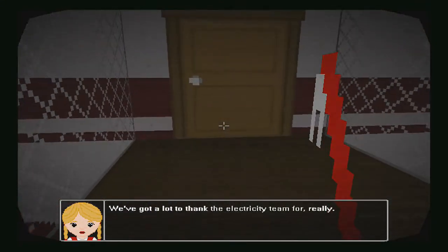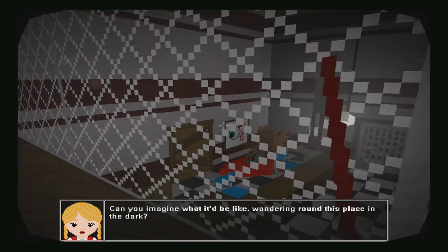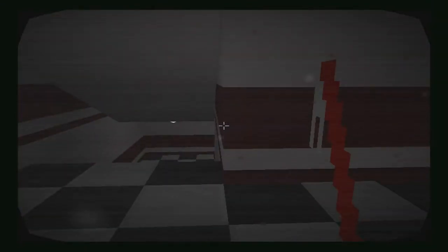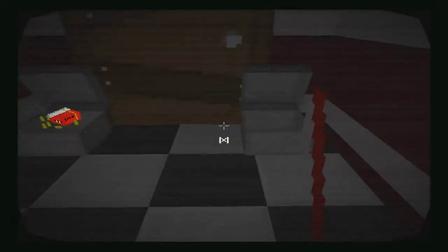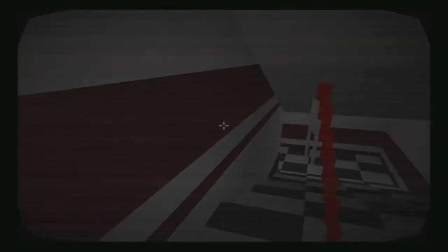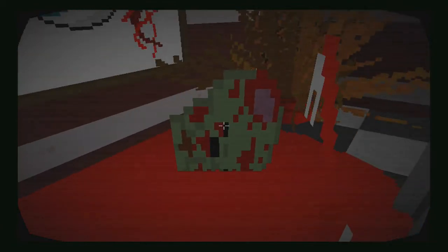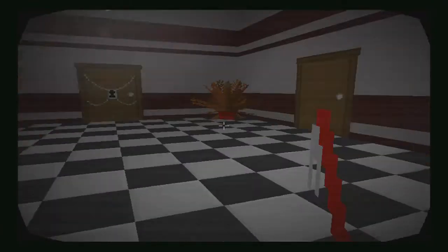We've got a lot to thank the electricity team for, really. Can you imagine what it'd be like wandering around this place in the dark? The world is not quite over — the electricity team has managed to maintain power in the world, or at least around here, which is really nice. Perhaps yellow zone means electricity — we've got power, we've got water maybe, but it's still unsafe. You get told a little bit more about the world as you go along. Give me that coinage! I don't think I killed him — did I kill him? For some reason he's dead.